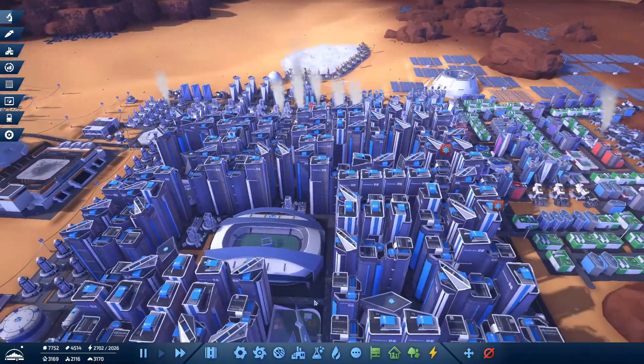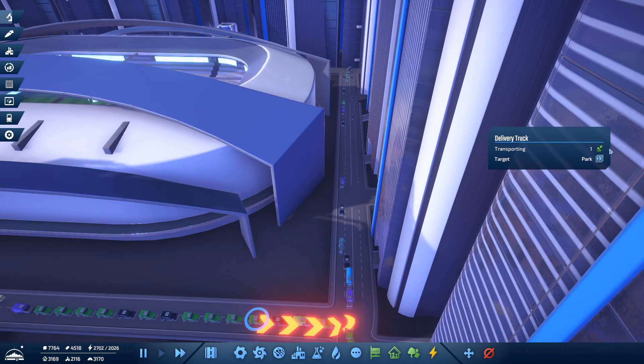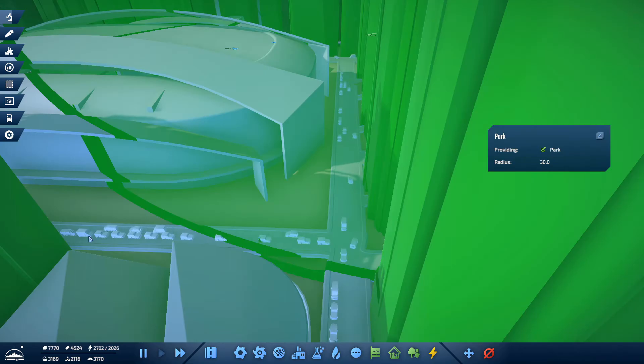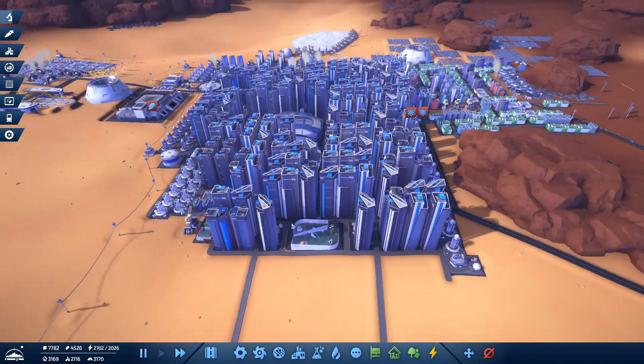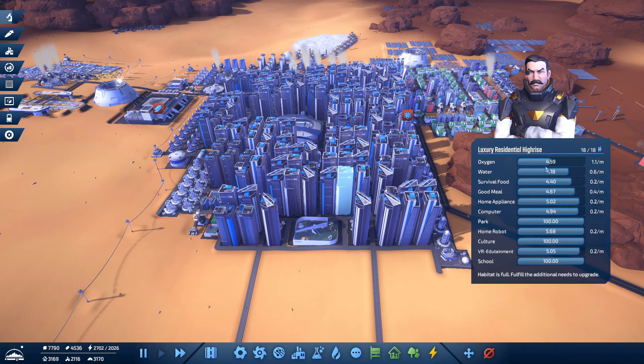A lot of it is the green stuff, like the park stuff, but there are some O2 tankers coming round. As you can see here, we've had a couple of O2 notifications pop up - we're struggling to get O2 to certain areas. You can see oxygen is down in some zones, and we're going to end up struggling. There's still some oxygen getting around, but it's an issue we need to address.